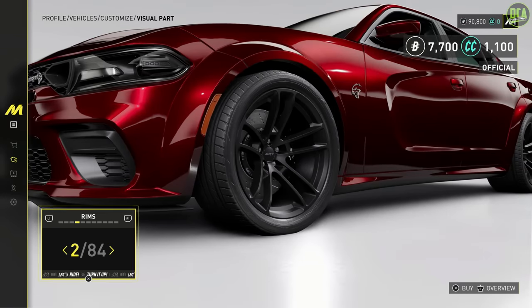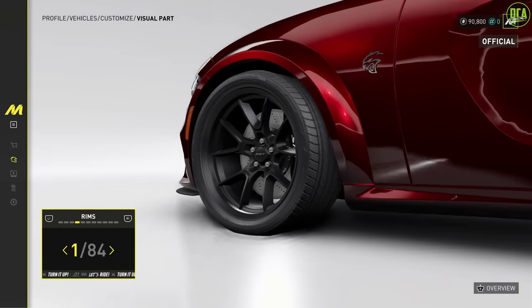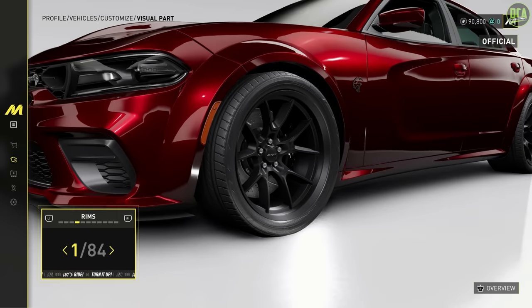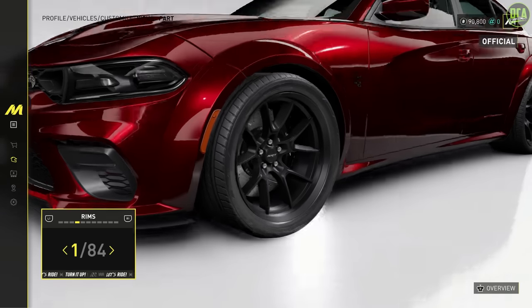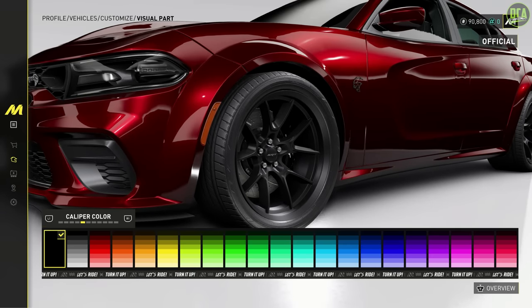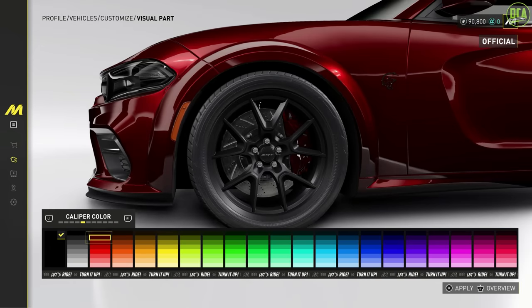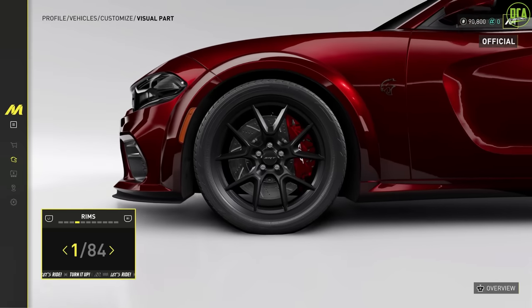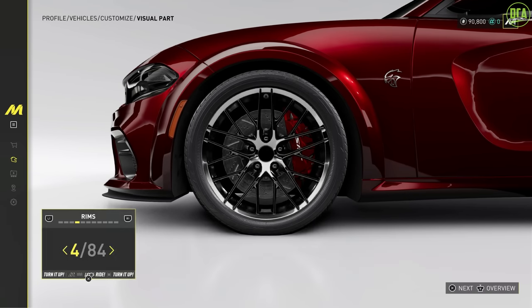Wheels. Got the stock wheels here, you got these — also an option — and then you got these. They are missing some wheels though. I actually have these on my personal car right now. There's something about these wheels that I really like. I think I might keep those. Caliper color — definitely go red, make it a little bit of a darker red. Note: you can't change the stock wheels' color; you have to buy one of these aftermarket options to change the color.